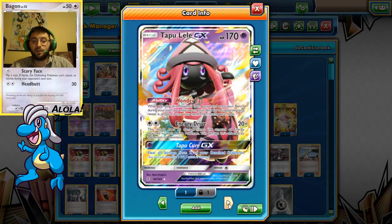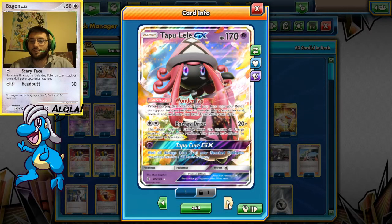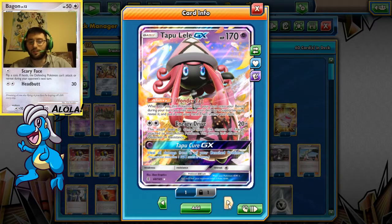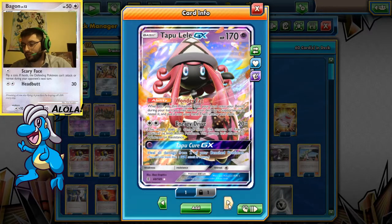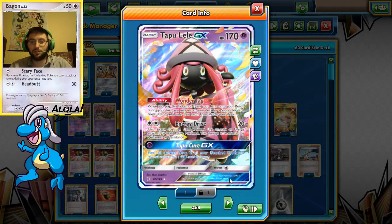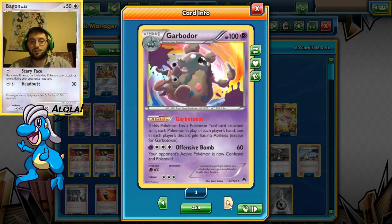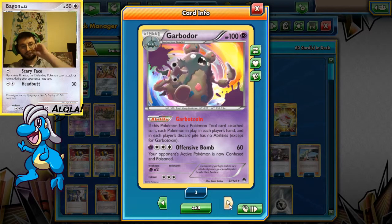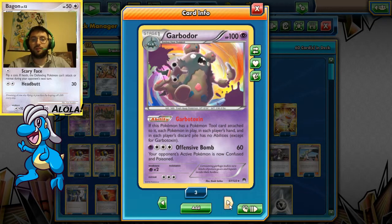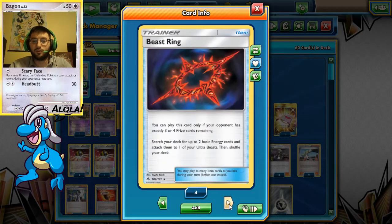Tapu Lele is pretty standard — we play 2. We don't always use them, but they're there in case of emergencies. That's what we have Tapu Lele for, which makes this a tier 1 deck in my opinion. The last guy is Garbodor Lock. We're banking on him for the next 3 months — he is the thing to have. Block all those abilities.